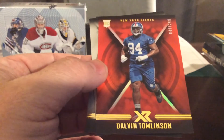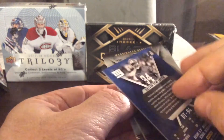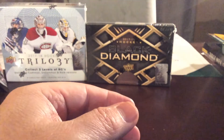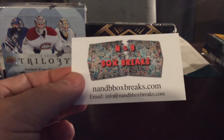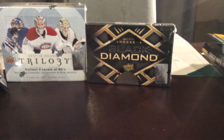Here's another rookie card — Dalvin Tomlinson for the New York Giants, 49 out of 299. Nice looking card there, and our last two will be just base cards. Thanks for getting in guys — that was a nice box. Might be getting another one; that's a lot of hits for that price point — 10 hits in a box with two being autographed.